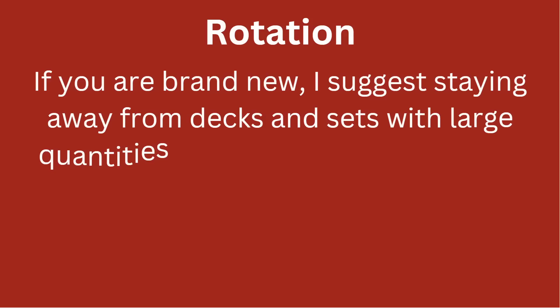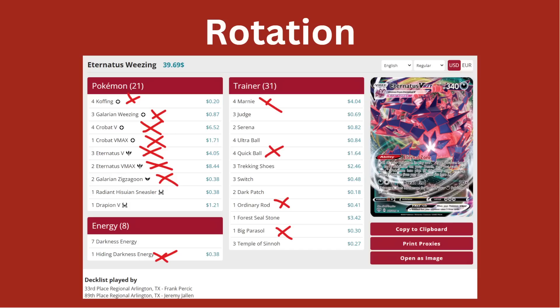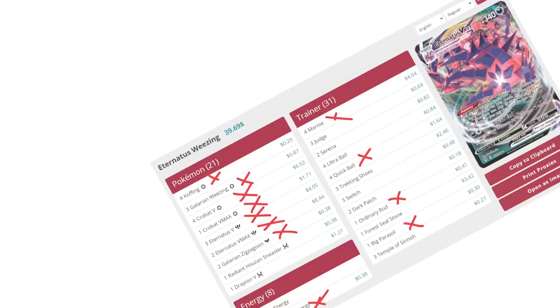If you're brand new, I suggest staying away from decks and sets with large quantities of D-Block cards in them, since these D-Block cards will no longer be legal in standard format as of April 2023. For example, this Eternatus Weezing deck, which recently placed 33rd at the regionals in Arlington, Texas — all of the X marks depict cards that will no longer be legal after rotation happens in April 2023. So if this is a deck that you buy right now, most of the deck will be absolutely gone from standard format because it's already been in standard format for years.